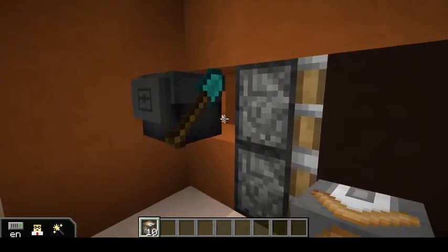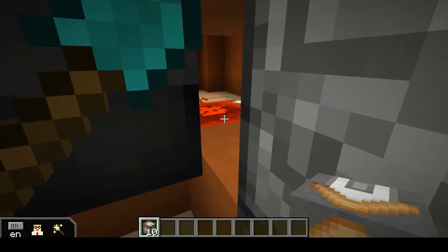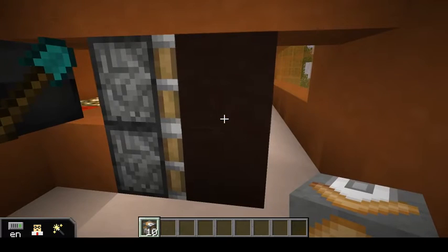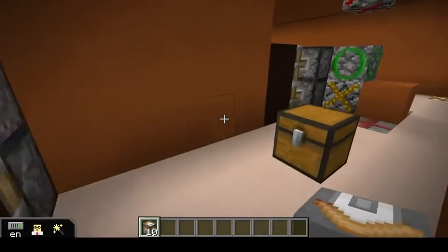This one has a pretty simple program just designed to open the door for us. How that worked is it broke a piece of sand that was actually transmitting that redstone signal back there behind the wall. So now that the signal has been broken, the pistons close and the path has been cleared.